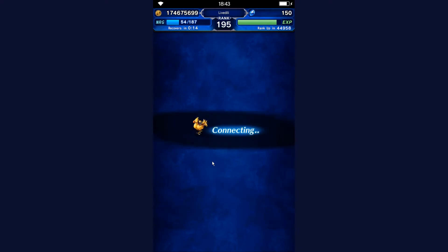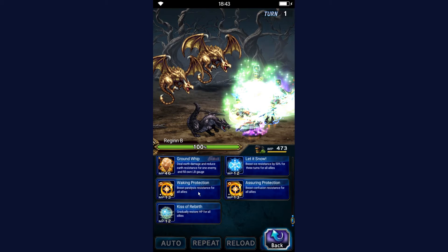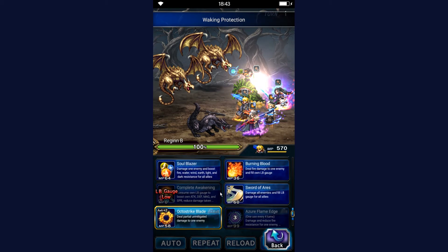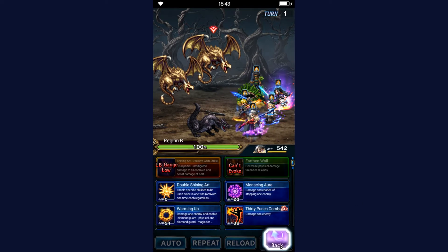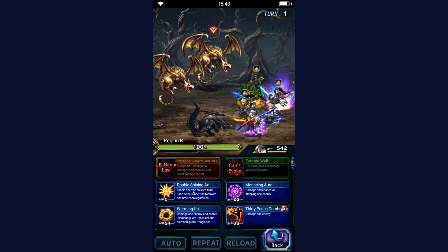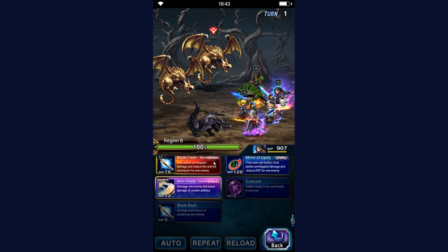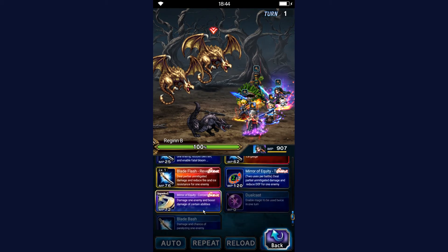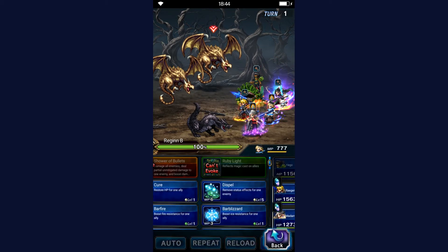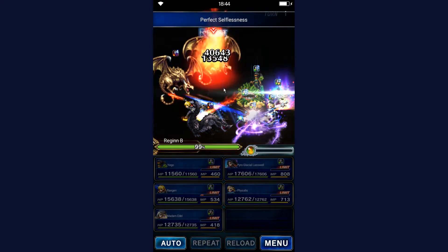Alright let's give this a go. Diego is going to use Waking Protection. Raygun is going to use Burning Blood just so we get the mission for the ticket out of the way — we need to deal fire damage to an enemy, let's just get this out of the way immediately. Adele is going to Shot of Darkness. Pyroglacial Laswell is going to use Perfect Selflessness, Mirror of Equity Concentration 2, and Blade Flash Revelation. Phycelos uses Calamity Border so nobody gets hurt from the fire and ice attacks.